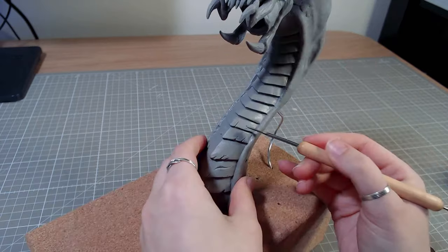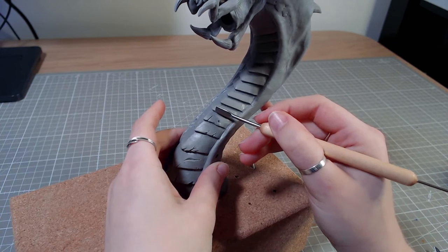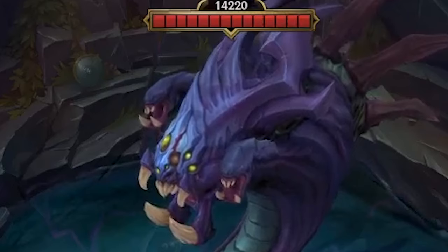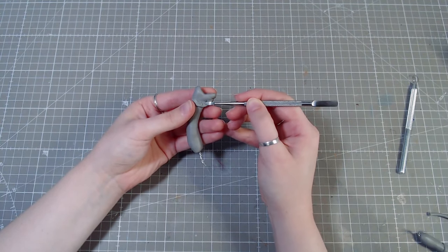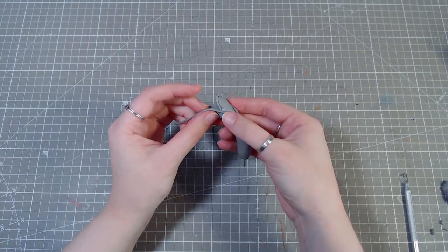Then after many days of turmoil, I finally accepted the scales for who they are and added battle damage to them as well. Now all that's left is making Baron's sidekicks — head number two and head number three. It's basically just a head on a stick, and again it has a wire inside for stability.